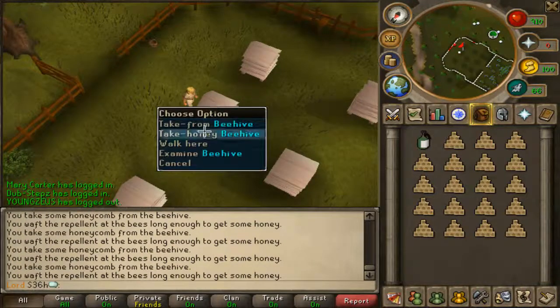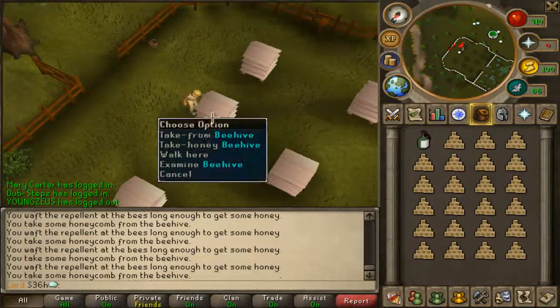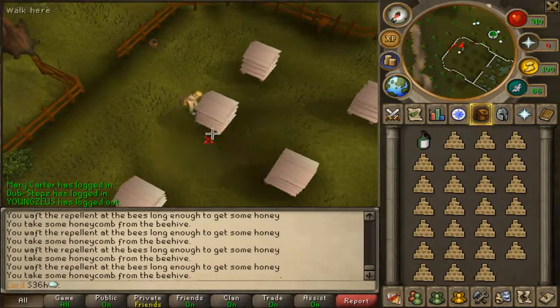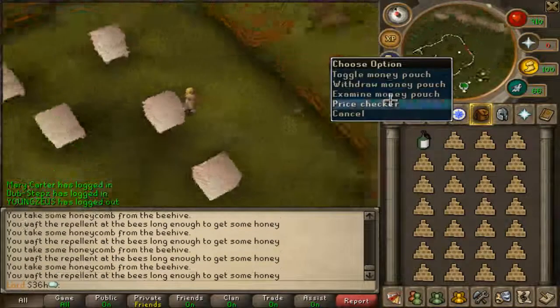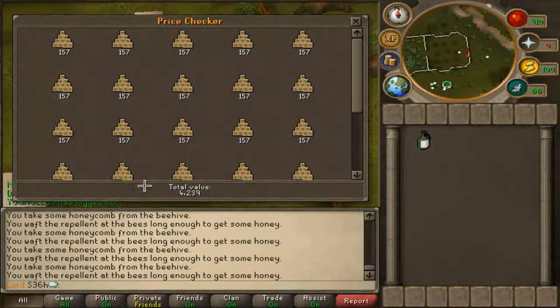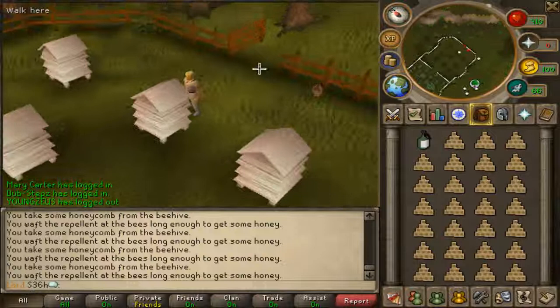Let's get a full stack of honey from the beehive for honeycomb, and after I get a full stack I will price check it for you guys. Now that I have a full stack, I'm going to price check it — it's about 4.2k for a full stack, and I got about 4.2k in about a minute or so.